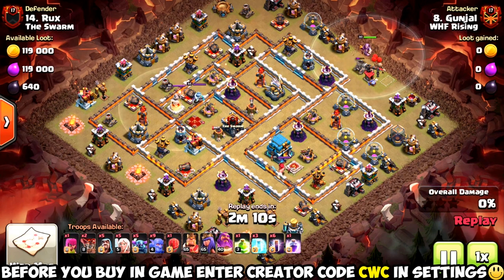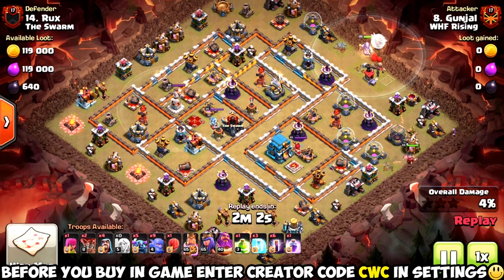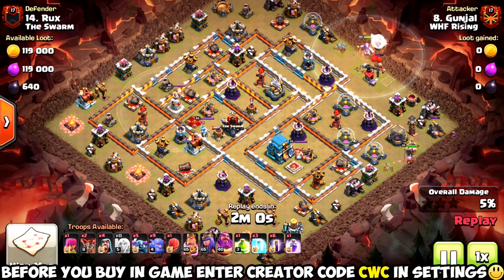Alright guys, here we've got Gunjal's first attack on kind of an underdeveloped Town Hall 12. It looks like he's going to be using Pekka Bobat for this one. But I'll give you guys a hint — he's not using Pekka Bobat on the other one.